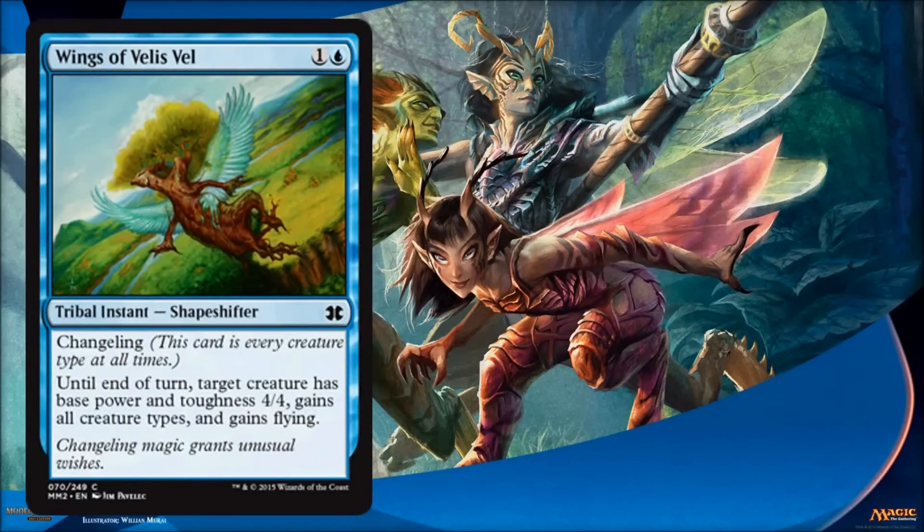Our last card for the day is Wings of Velis Vel, and it's a changeling — so pay attention to that because tribal elements will matter. It's also a tribal instant. Basically, until end of turn, target creature becomes base power and toughness 4/4 and gains all creature types and flying. There are going to be moments where the tribal aspect matters, but probably more often it's just going to be good to have a 4/4 flyer and get across some damage, or use it as a combat trick to block and destroy one of your opponent's creatures. Very reasonably costed, and it's a common so you're going to see quite a bit of it in the Limited world.